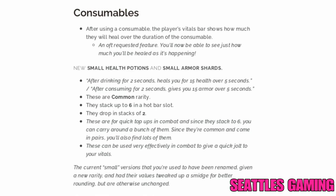After using a consumable, the player's vital bar now shows how much they will heal over the duration — an often-requested feature. New small health potions and small armor shards: after drinking for two seconds, heals you for 15 health over 5 seconds; after consuming for two seconds, gives you 15 armor over 5 seconds. These are common rarity, stack up to six in a hotbar slot, and drop in stacks of two — great for quick top-ups in combat.